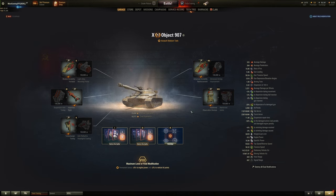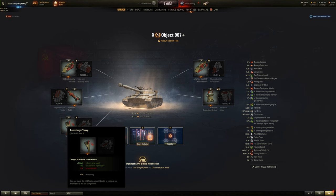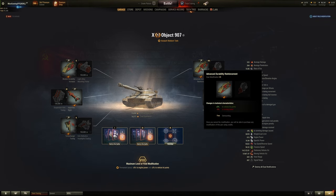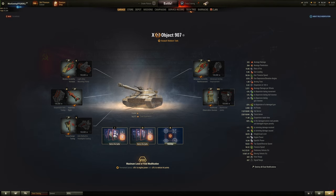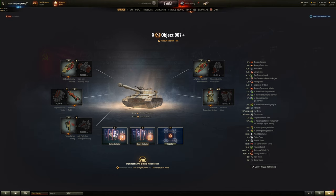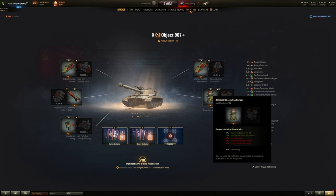For assault medium tanks like the 907, I've got the left-hand field mod on number 5 to get the top reverse speed and suspension repair speed. For number 7, every single time choose hit points over aiming speed — if you're using V-stab you don't need to worry about aiming speed. For number 8, every single time go left-hand side. View range is way more important than ramming damage or engine power — how often are you actually ramming something? Not very often, and 8% isn't going to make much of a dent. 3% to view range and minus 2% to gun traverse is far more valuable.